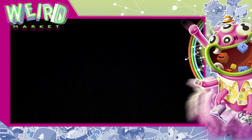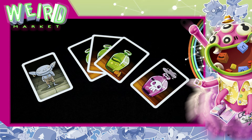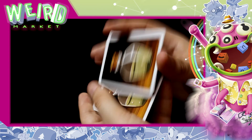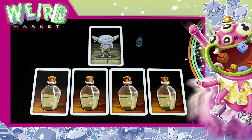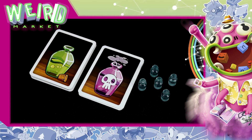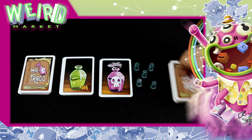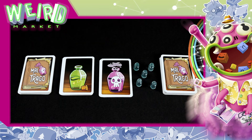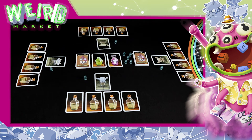Setup. Para comenzar a jugar, cada jugador coge un goblin, tres cartas de pociones seguras, una poción mortal y una ficha de antídoto. Baraja las cartas de pociones y las coloca boca abajo frente a él, junto a la ficha de antídoto y la carta goblin por el lado goblin boca arriba. Acto seguido, coloca el resto de pociones y los antídotos en el centro de la mesa, y junto a ellas todas las cartas de acción. Estas cartas se pueden colocar en uno o dos montones para que sea más cómodo llegar a ellas. Una vez hecho esto, ya está todo listo para comenzar a jugar.